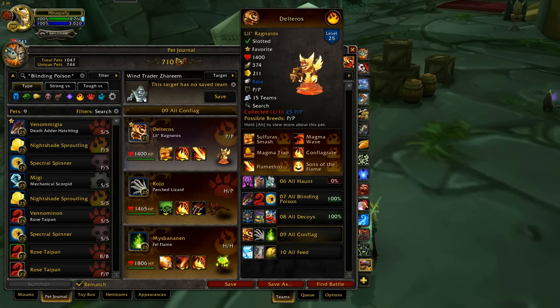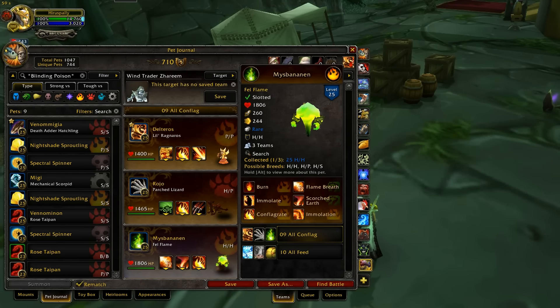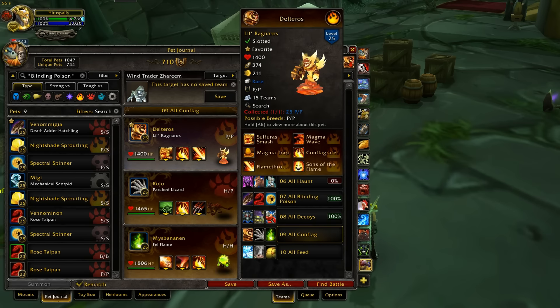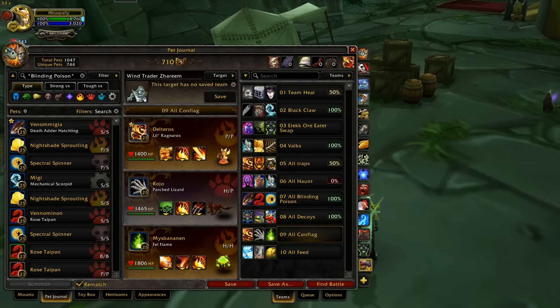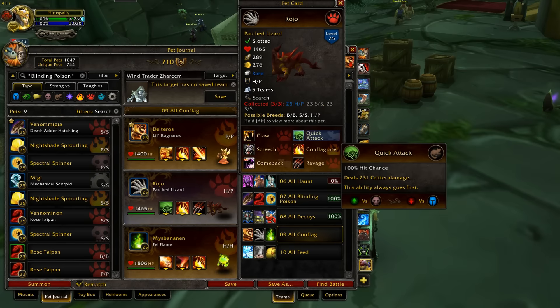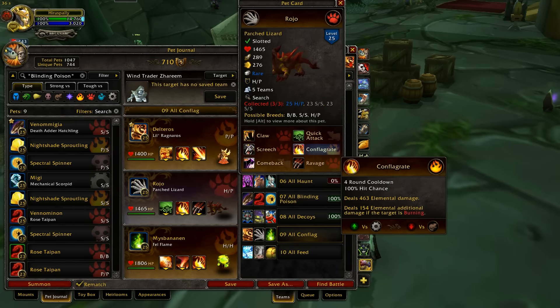This team uses three pets who all have Conflagration. I tried to change up the types a little bit since it would be really easy just to have three pets who are all elemental. I want to have some diversity, that's why I have the Spotted Lizard. He's a pretty good pet to use in a Conflagration team because he has Quick Attack, which is good against undead, and Conflagrate.